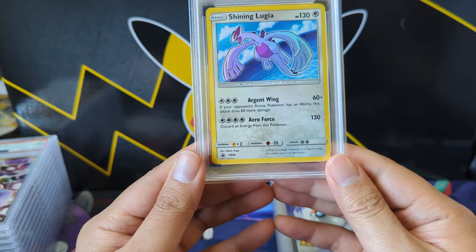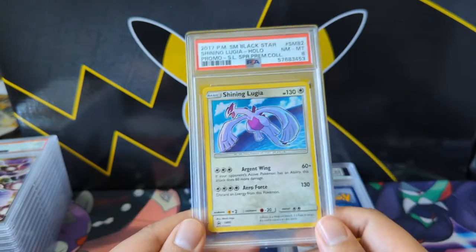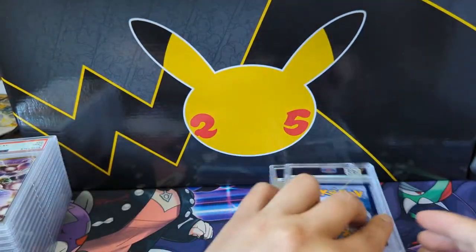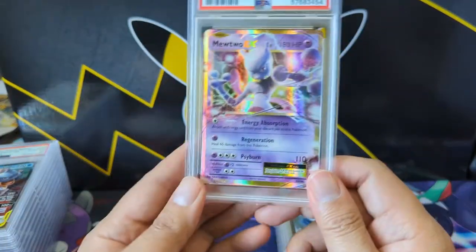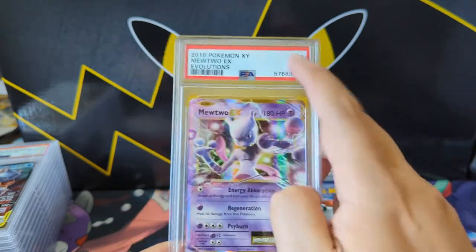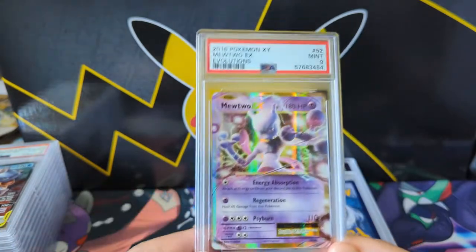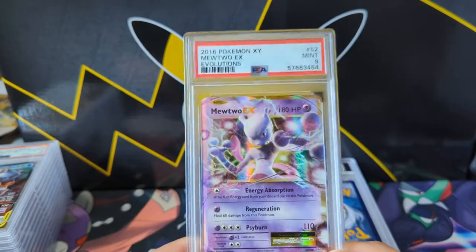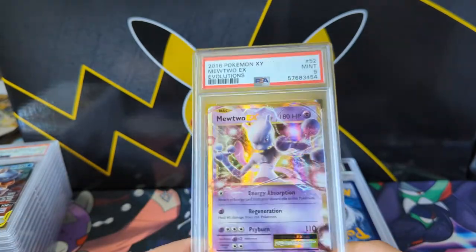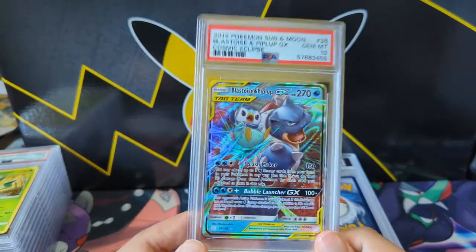Shining Lugia — actually doesn't look too much different to me but this is from the Shining Legends Super Premium Collection box. Only got an 8. The Mewtwo from Evolutions was cool, and then they turned it into a promo — still like just number 52 of that set. The card wasn't rare to begin with but I thought it was a cool art. Probably worth nothing now.